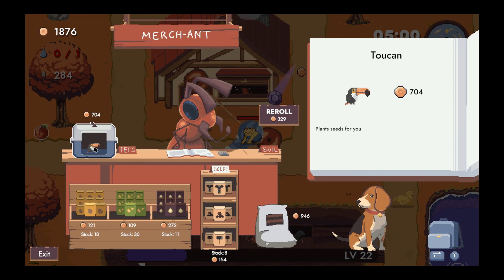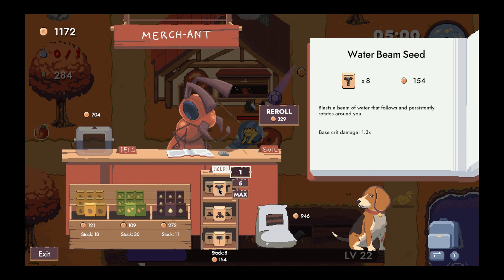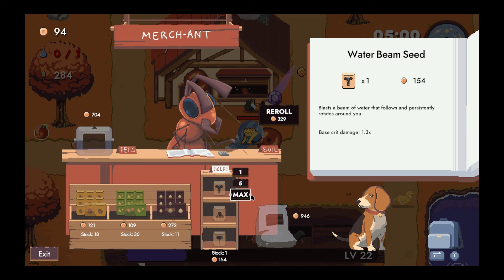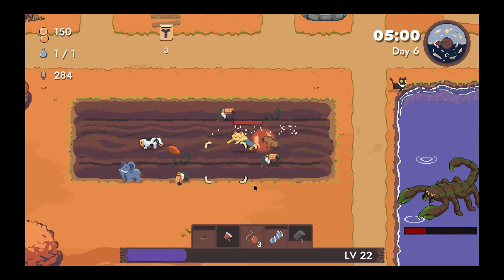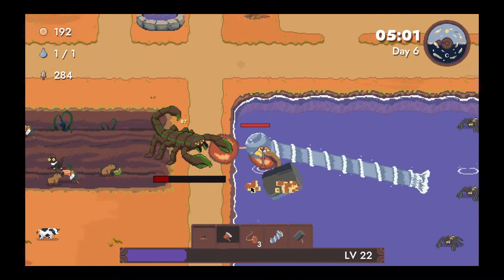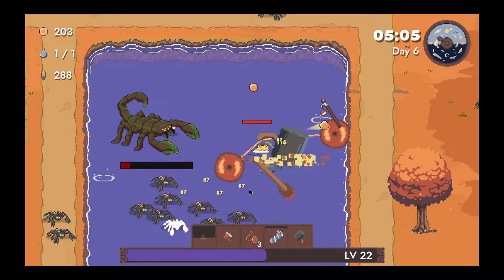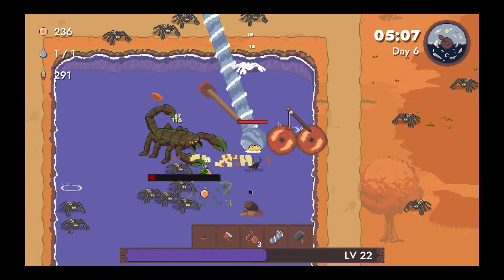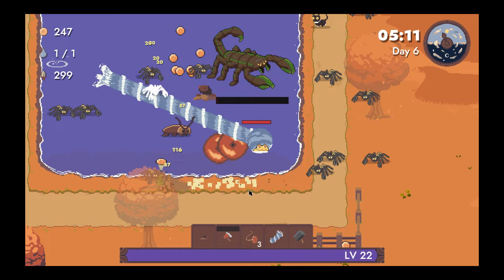We've got to buy the toucan — we want pets, and that's like all our money. And then water beam seeds. I don't think this is a great level for us — we're having a lot of those. Keep the yo-yos yo-yoing.